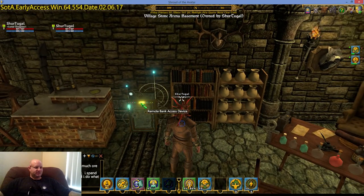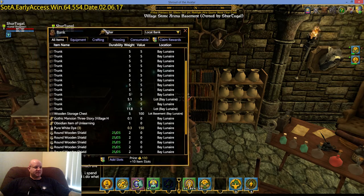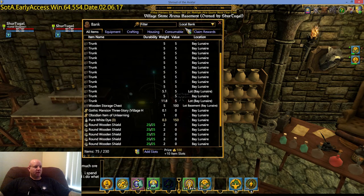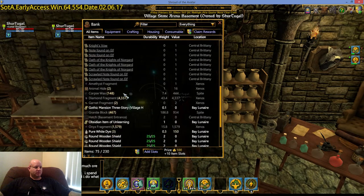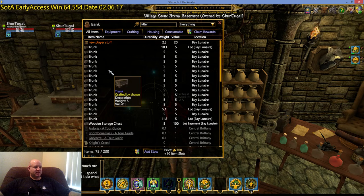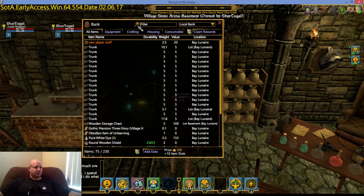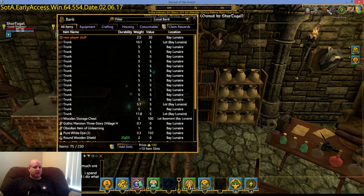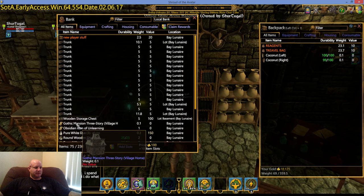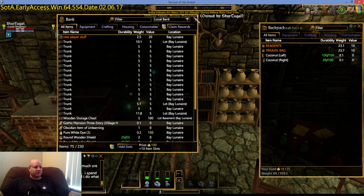Let me show you how the Remote Bank Access works. All you do is click on it like you do anything else, and it's basically just a bank UI. I have it set for local — you can change everything just like you normally would, but you can't access banks at other locations. That would be a form of quick travel. All you can really access is your local bank. Let's say I decided I want this Gothic Mansion deed — I just pull that out and voila. It takes you from a bank to here.